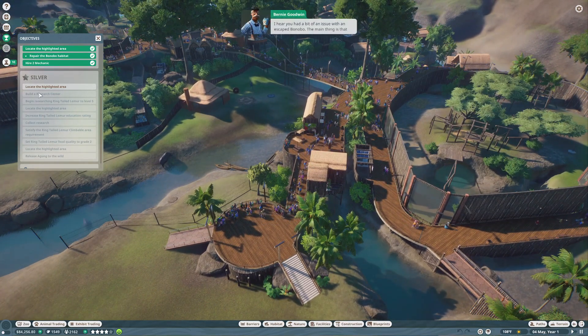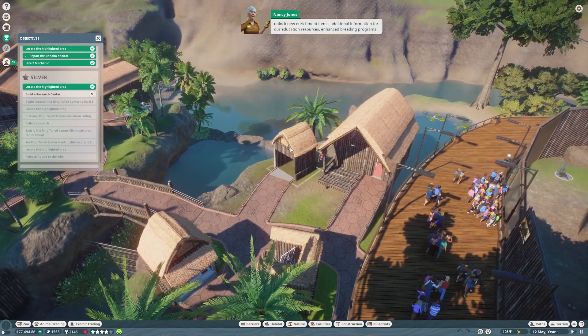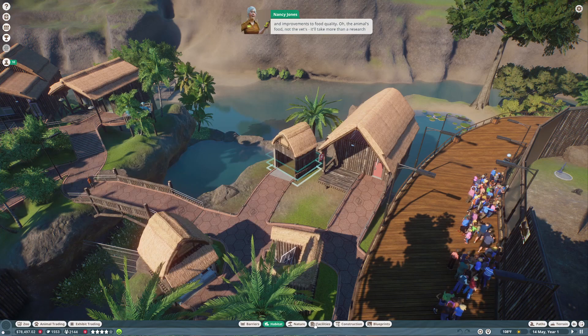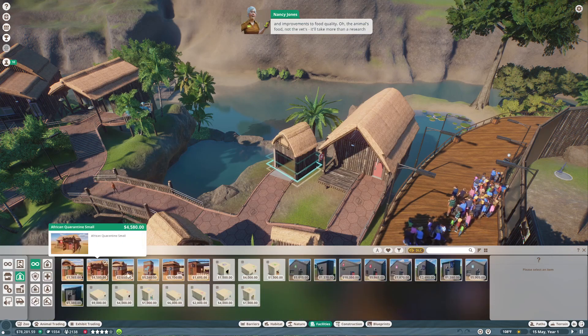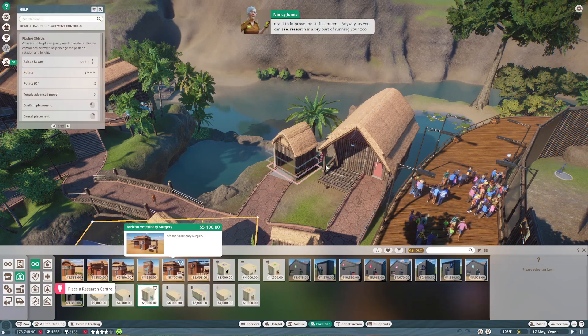I hear you had a bit of an issue with an escaped bonobo — the main thing is that you dealt with it swiftly, and more importantly without the animals stealing someone's clothes, putting them on, and walking out of the front gate. Another key responsibility for vets is animal research. Researching animals allows vets to unlock new enrichment items, additional information for education resources, enhanced breeding programs, and improvements to food quality — the animals' food, not the vets'. Research is a key part of running your zoo.